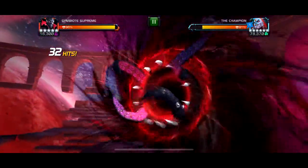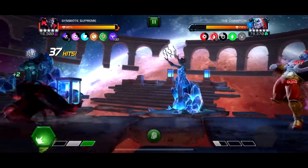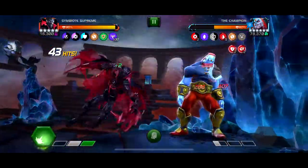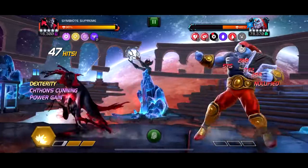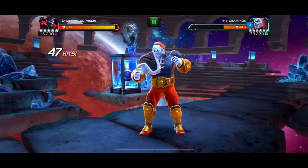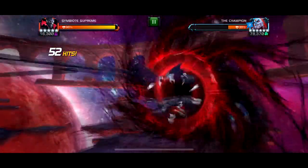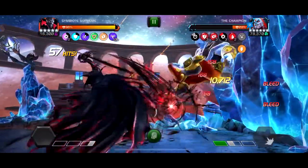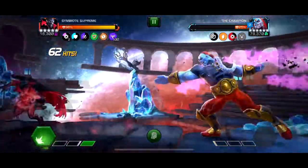The back damage got nerfed substantially, thank god. In his final 10% phase — if you're exploring Act 6 you already know — you gotta dex a few of his specials to do damage. The name of this fight is just keeping his buffs down with Symbiote Supreme, because with other characters you let his buffs get out of control and the block damage gets crazy. You want to use Special 2s in this phase because you can't put on bleeds so your damage is otherwise weak.